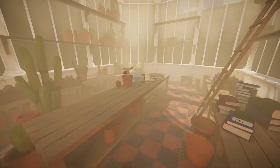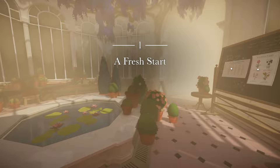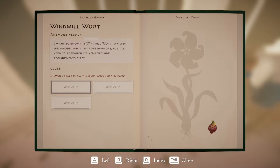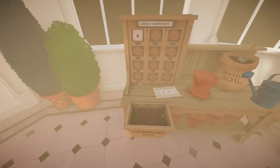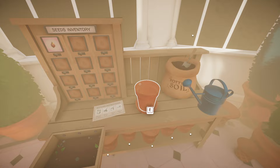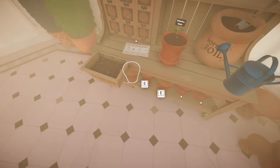Anything else in here that we might have missed? It's awfully smoky in here. Chapter one, a fresh start. New plant added - got some seeds. Windmill Wart, Anemone Februa. 'I want to grow the windmill wart to filter the smoggy air in my conservatory, but I'll need to research its temperature requirements first.' Potting instructions: place pot on a saucer, add soil to pot, plant a seed, and water the seed. So we already have the pot on the saucer. Add soil and add our seed and water it. Very nice - look at it, it's already starting to grow.